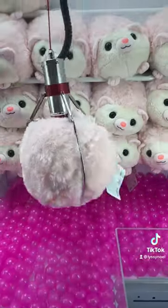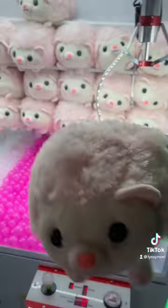Tip number one: always go for a prize that's right by the prize chute, because if the claw would accidentally drop it, it would fall into the chute and you'd win the prize.